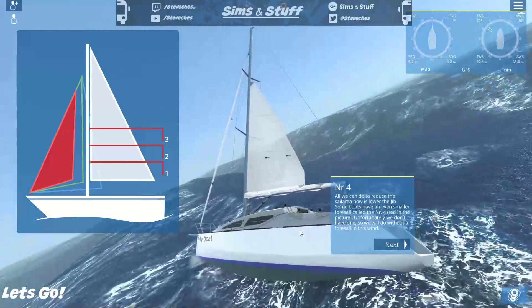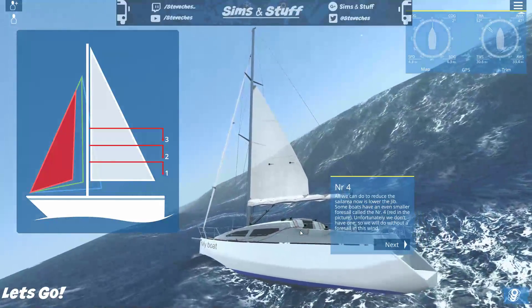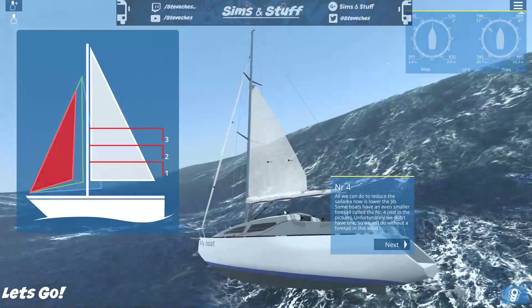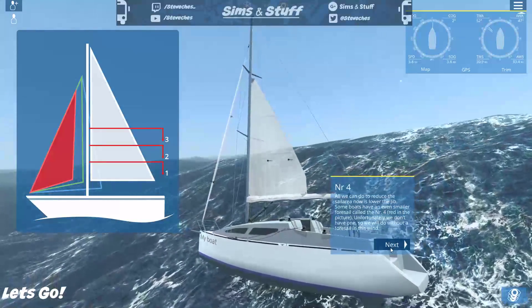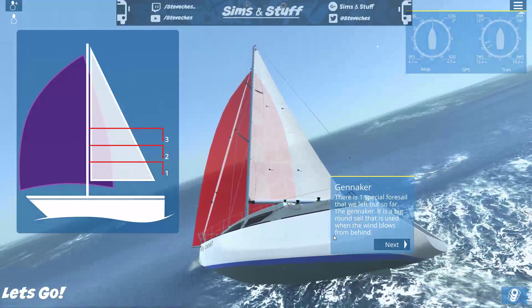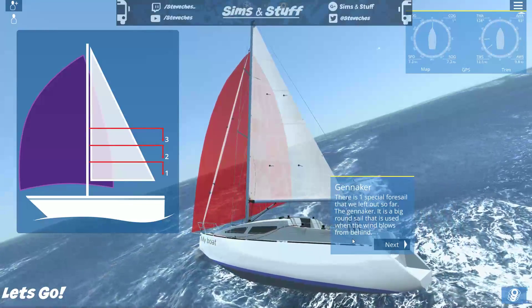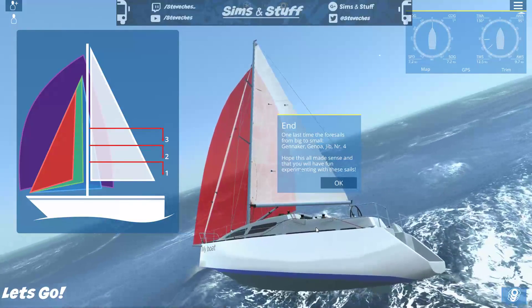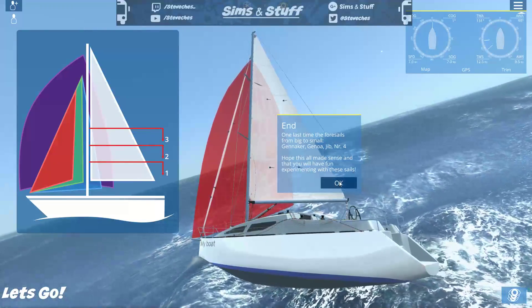Now all we can do is reduce sail area further — some boats have an even smaller foresail called the Number 4, but unfortunately we don't have one, so we'll do without a foresail in this wind. There is one special foresail we left out: the spinnaker, a big round sail used when the wind blows from behind. One last time, the foresails from big to small: spinnaker, genoa, jib, and Number 4. That sounds complicated to me — planning voyages next!